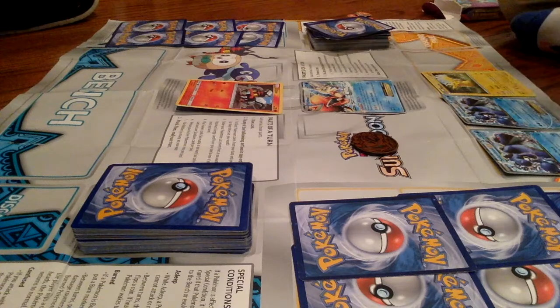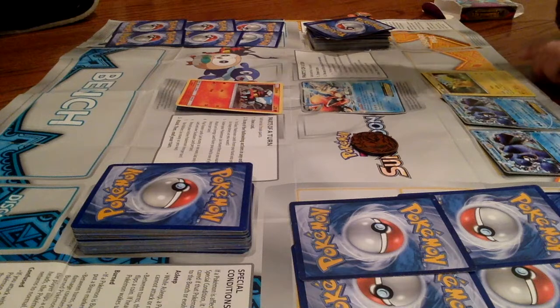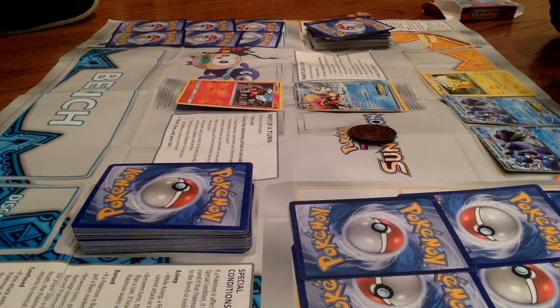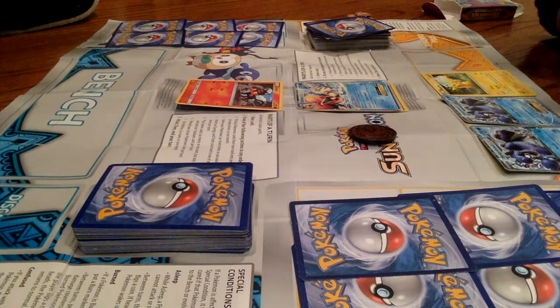So I draw a card for the first part of my turn. And then I will put an energy on Keldeo EX. I don't have any trainers. I'll just use my ability: 'Rush In — once during your turn, before your attack, if this Pokemon is on your bench, you may switch this Pokemon with your active Pokemon.' Okay, that did nothing.